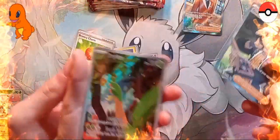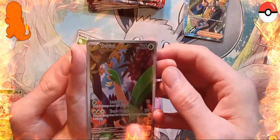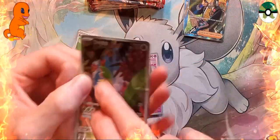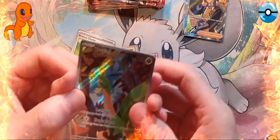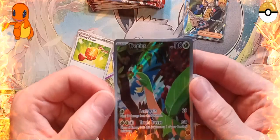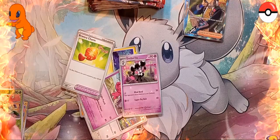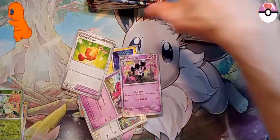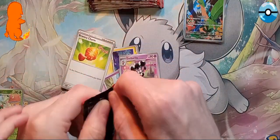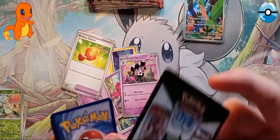Look at this one! That Tropius is nice, I like that. I want to put that one in a sleeve. Look at it - I can't believe that! You're going to put him in a penny sleeve. The Tropius is eating berries out of a tree. Wow, second pack magic everyone - cool card!